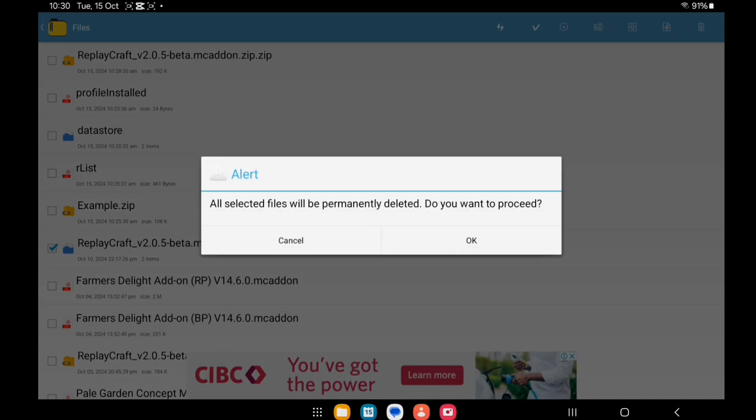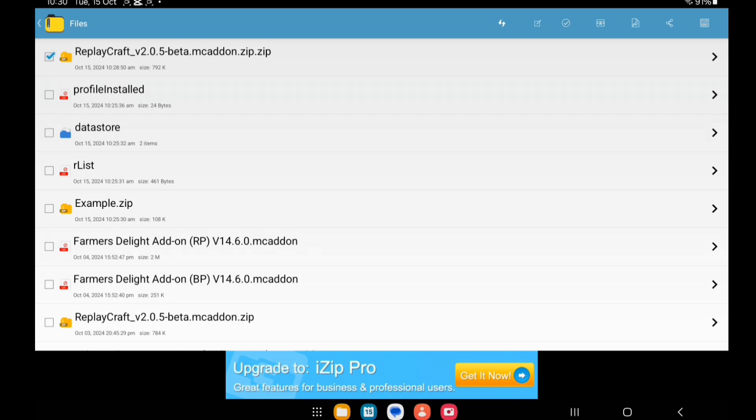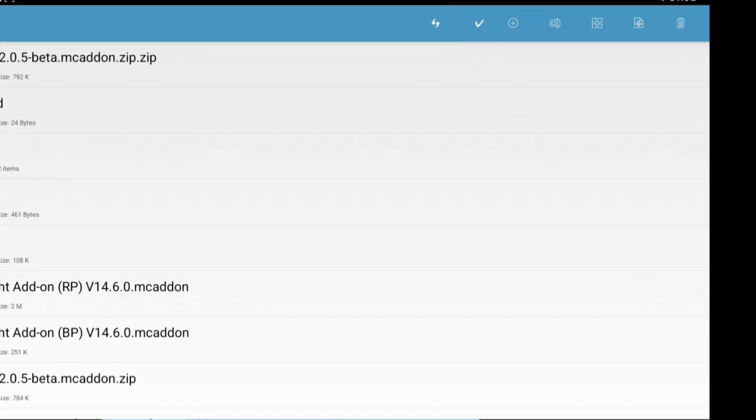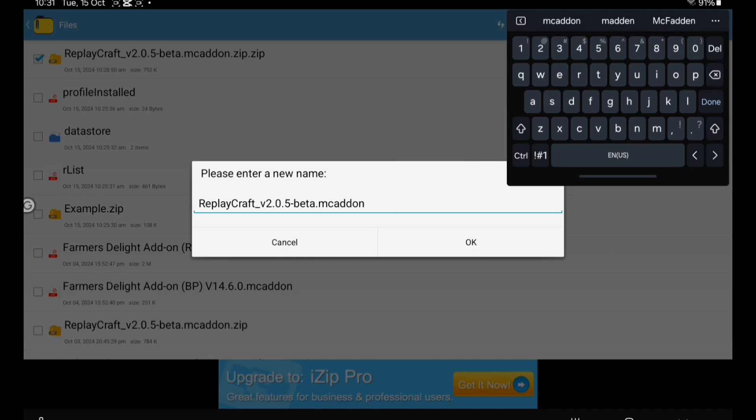You'll no longer need that file since it's still in Downloads. From here it's simple — click the square, then the option with the pencil, and remove the dot zip extensions. You'll get a dot mcaddon file that you can import into Minecraft.